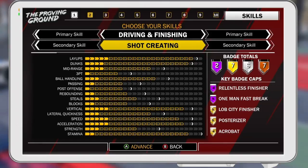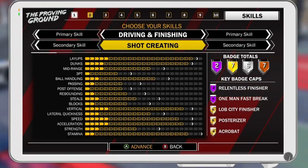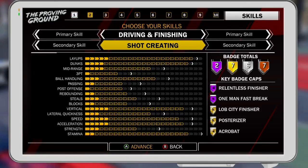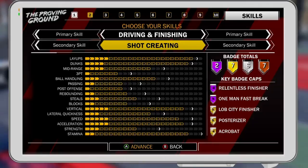Why is this the best small forward build? Because it's the most effective build in the game as a small forward. If you got a good layup package, a good dunk package, a wet jump shot, you will have no problem dominating in this game. All you have to do is play smart. The best build is a slasher shot creator. As you can see, you get these two hellefine badges: relentless finisher and one-man fast break. This build right here is going to get the job done. In pro-am, you're a beast.